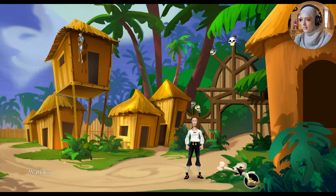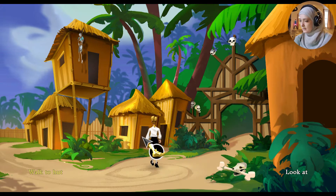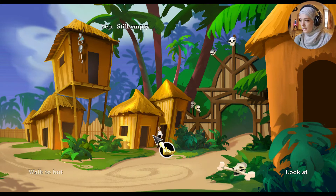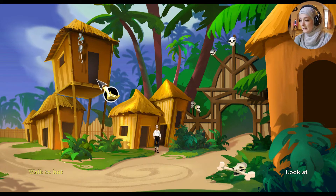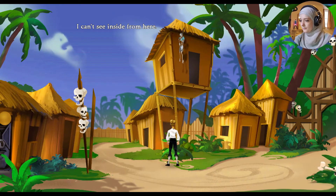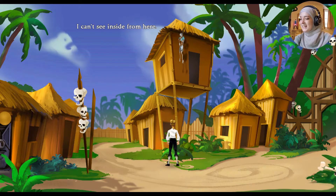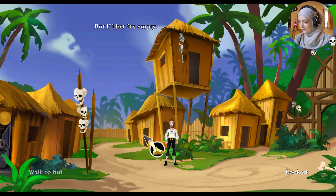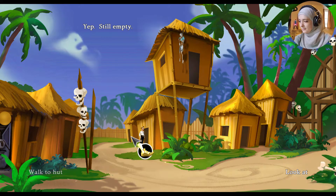That doesn't look good. There's a hut. It's an empty hut — yep, still empty, still empty. You don't want to walk inside, Guybrush? See what's inside? Well, this hut's empty inside. I'll bet it's empty. Yeah, probably empty. This hut is very empty — yep, still empty.